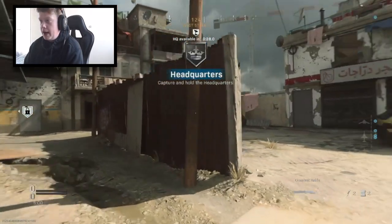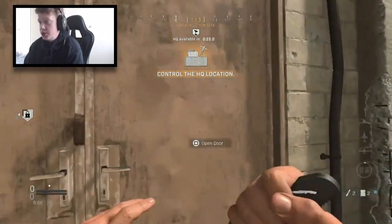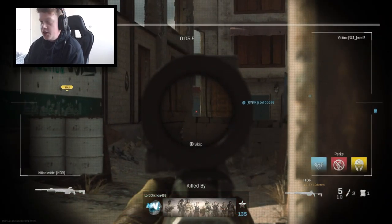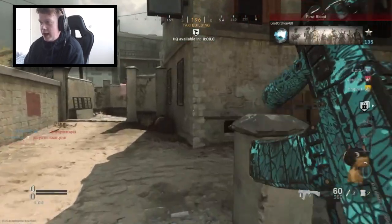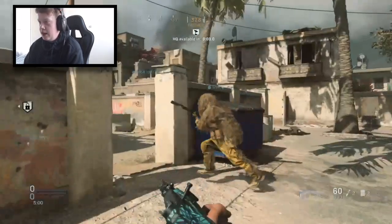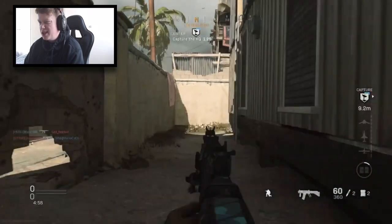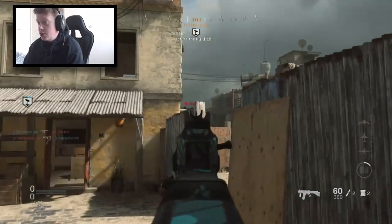Okay guys, we are on Backlot Headquarters — probably my favourite map at the minute. And this is definitely my favourite gun; I've only just started using it in the last couple of days. You can be so aggressive with it. Oh my days, how has this kid killed me like that? That has got to be the luckiest kill of all time. I'm absolutely going to tear for that — this gun is so, so good and I don't know why I didn't try it in season 2.